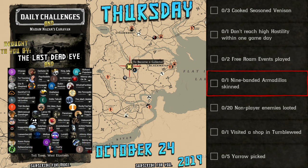Hello and thank you for viewing today's daily challenges for Thursday, October 24th, 2019. The challenges are: three cooked seasoned venison, one don't reach high hostility within one game day, two free roam events played, one nine-banded armadillo skinned, twenty non-player enemies looted, one visited the shop in Tumbleweed, and five yarrow picked.